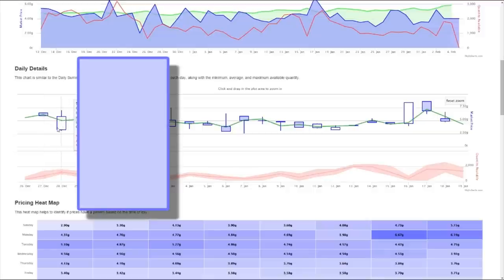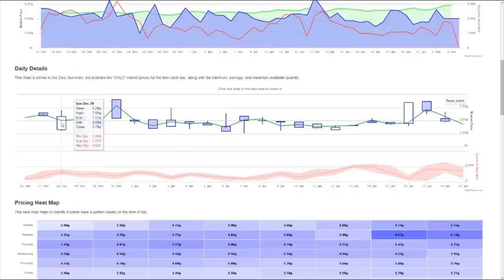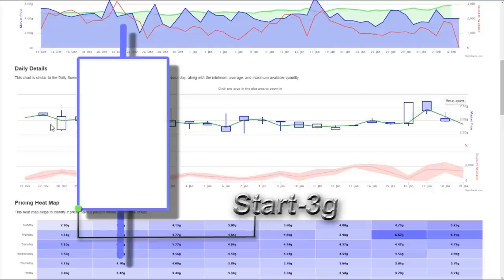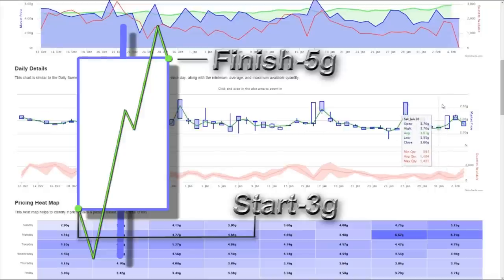For example, Ghost Iron Bars started the day at 4 gold, then fell throughout the day and finished at 2 gold — so it was falling in price all day. If you've got a white candlestick with a wick on the bottom and on top, what that means is that prices went up throughout the day, but it also bottomed out a little and topped higher than it actually finished.